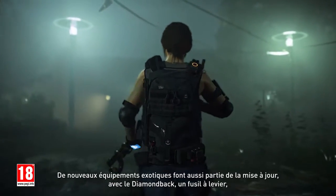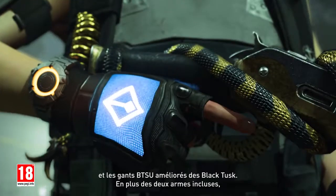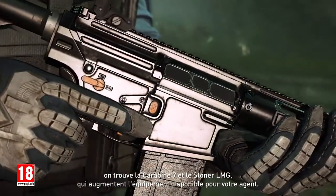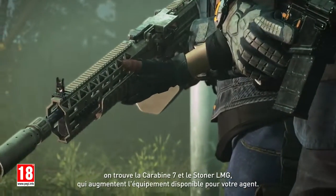Exotics also feature in the update, with the Diamondback, a lever-action rifle, and Black Tusk-enhanced BTSU data gloves, adding to the two new weapons, the Carbine 7 and the Stoner LMG, expanding the equipment available to your agent.